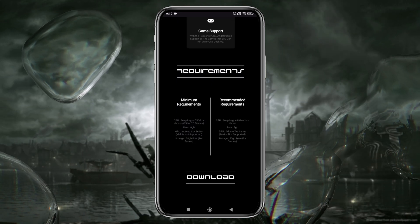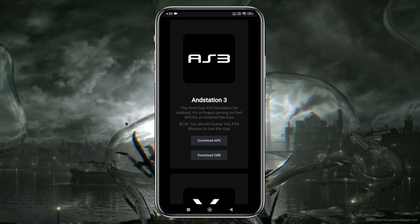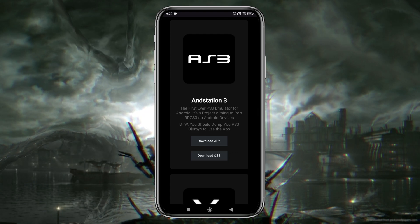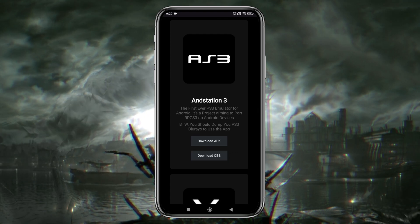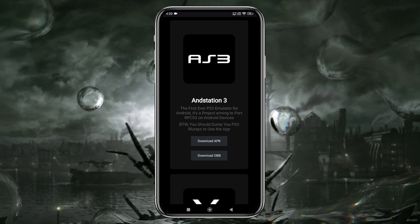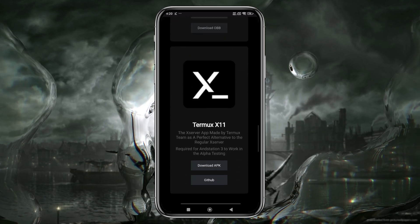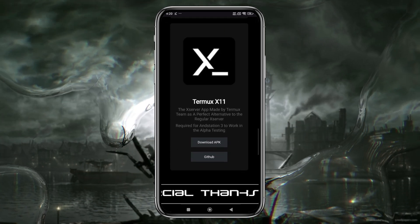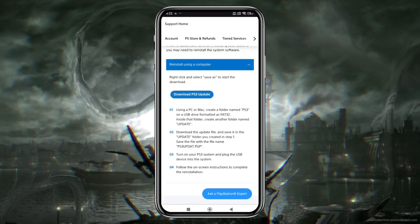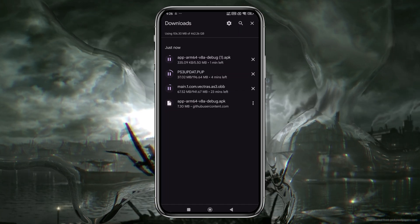Now that your device is ready, it's time to download the AnStation 3 emulator. Open your preferred web browser and search for the official AnStation website or a trusted source that provides the APK and OBB files. Once you find it, tap the download link to get the AnStation 3 APK as well as the OBB file. One more element we need to download is the Termux X11 app. Another important element is the PlayStation 3 firmware, which you can easily get from PlayStation's official site. Ensure that your internet connection is stable during this process to avoid any interruptions.